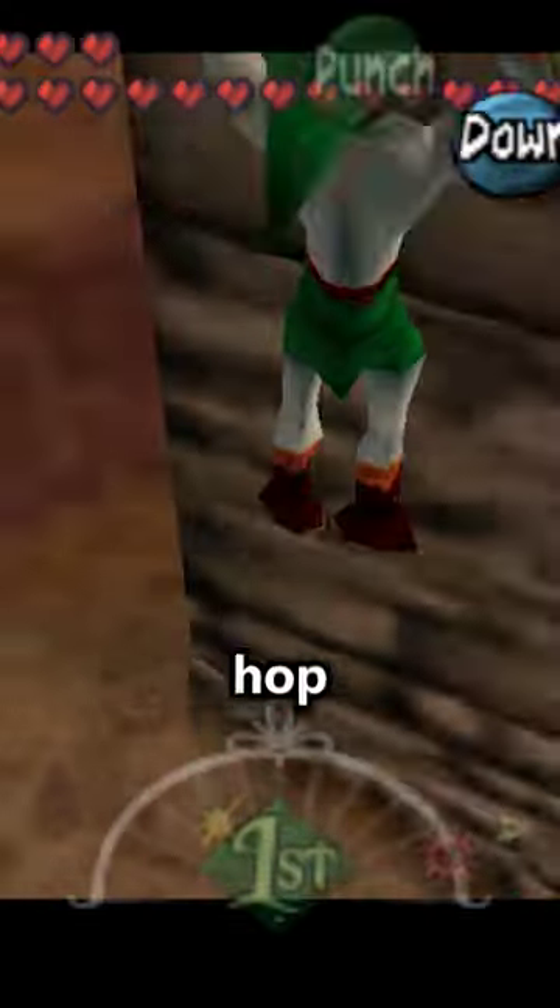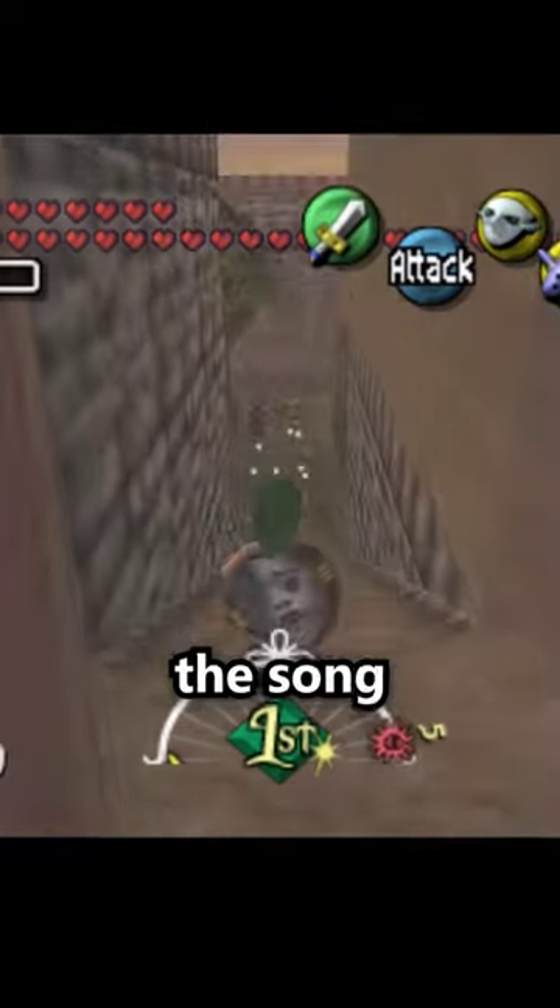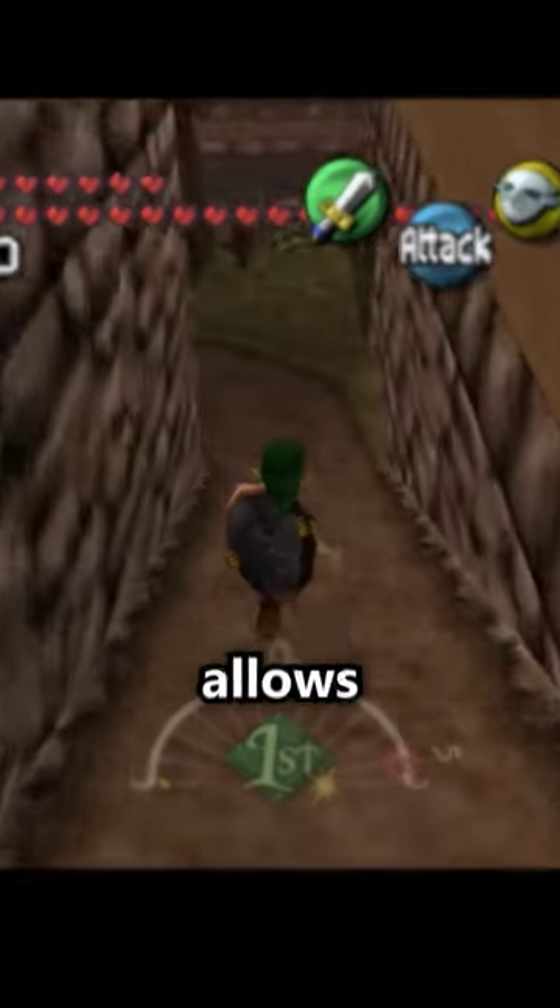To set it up, you need to find a place where you can void out. We covered this Zora side hop before, and it's the perfect place to practice. Once here, perform a Nagarina dive and quickly play a song just before you warp out. If timed properly, the text box of the song will get interrupted as you void, which allows the effects of the song to be used later on at will.